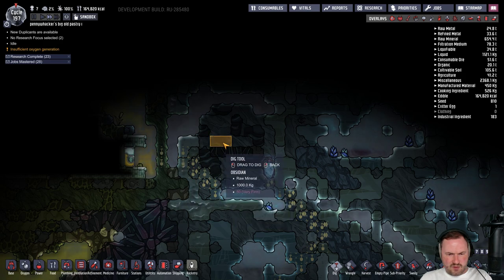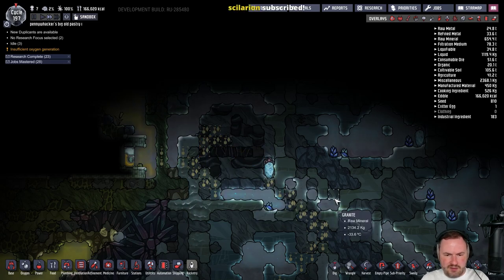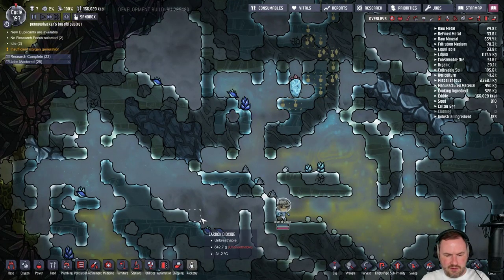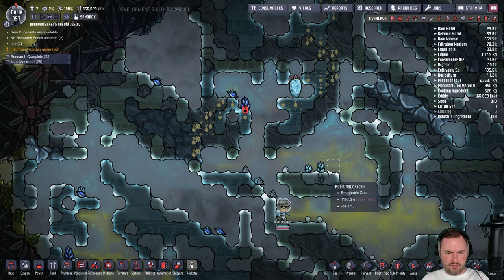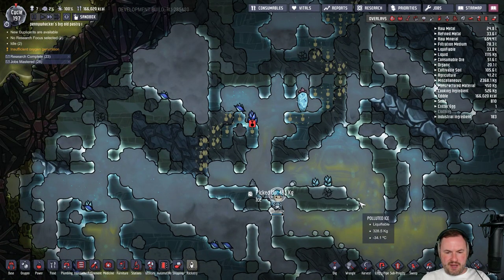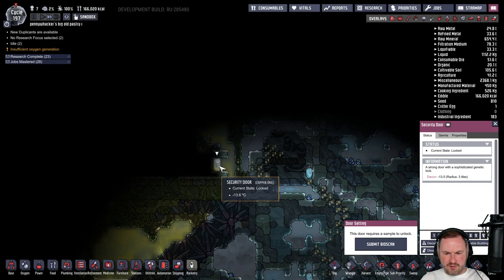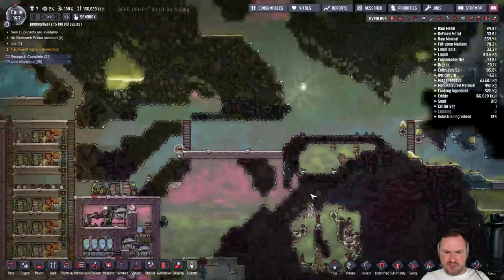We can just expose a little bit of this — but not too much, just so we can see what it actually is. My pathing was not perfect — it went down because some of it is snow. Cool, so we can break into that. We might as well deconstruct this too so we can see what's in this room, and then we'll expose a little bit of this to see what kind of vent it is.